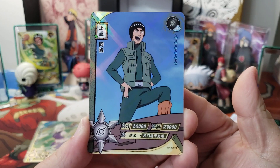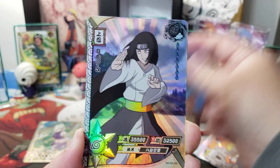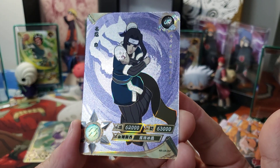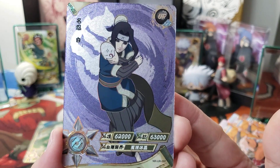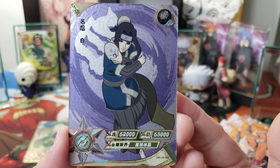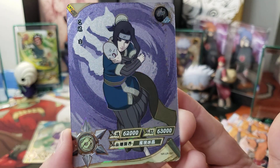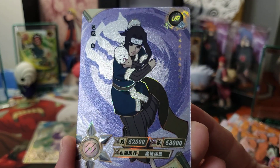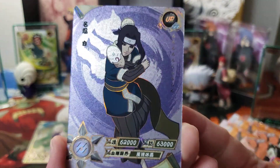These Naruto cards are not very expensive, man. This tier 4 box is 30 bucks plus tax, give or take. Look at that UR of Haku. Don't he look so mad? He's very serious right now. Although I kind of wish they put some Senbon needles in his hand.